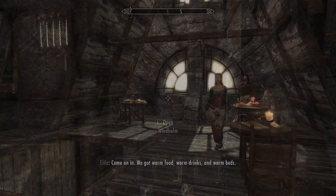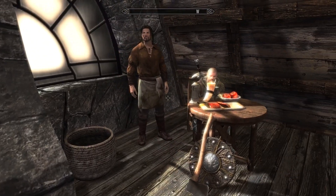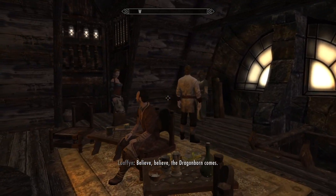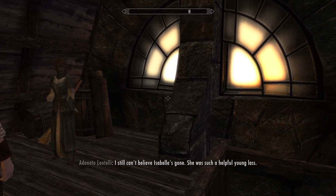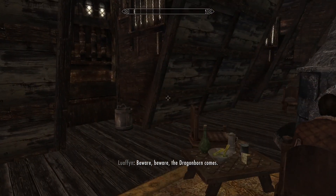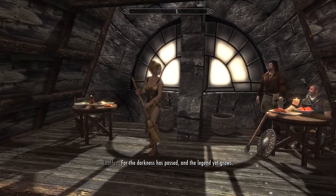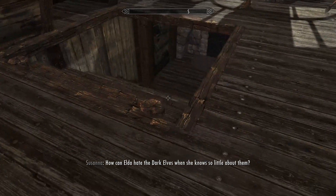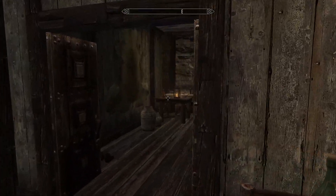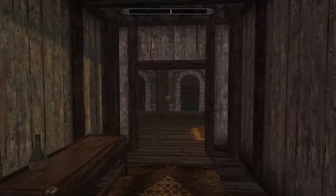We'll go somewhere else. Maybe we'll check the college. I thought since we were in Windhelm, we would check out Candlehearth Hall and see the lighting here. I think it looks good. I think the lighting looks good. Let's take a look down here. The lighting looks fine. So now maybe we'll go up to the college and check out some different lighting because that place should be different than these.